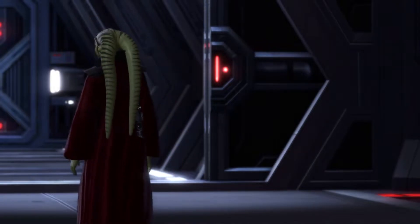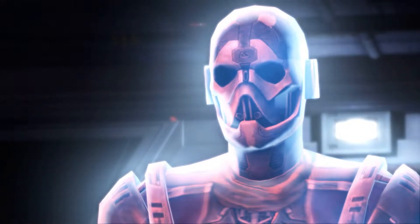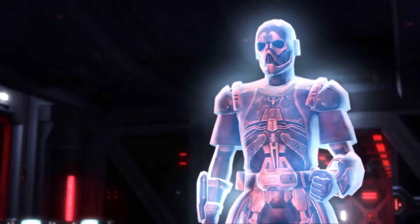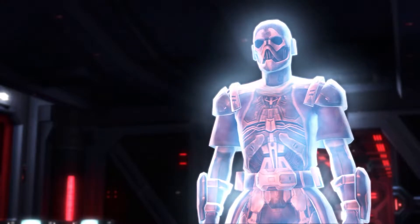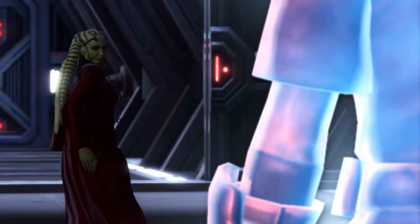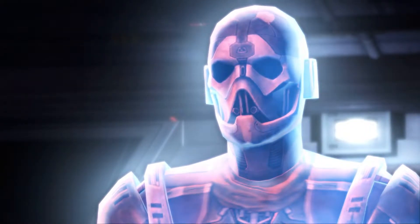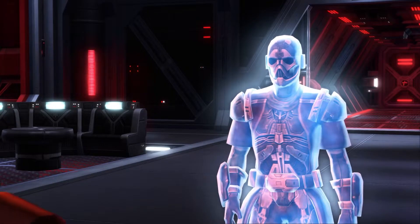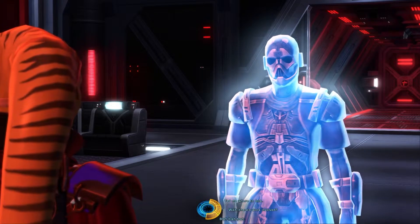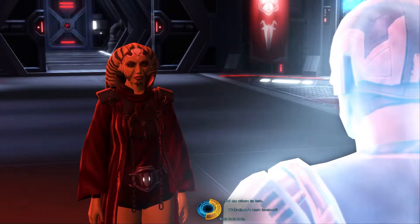The ancestor ghost speaks: 'My child, your power has grown since we last met. Your strength will rise and shape a Sith — I feel it. Now I have another gift for you, one that was dearer to me than even my life. My own lightsaber — until now lost to me. But through your great power in the Force, I have found it. You must claim it.'